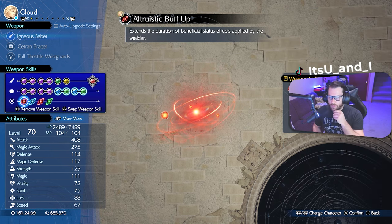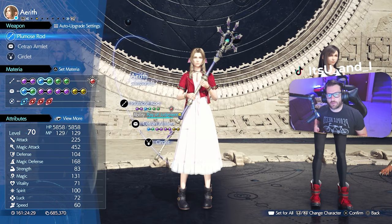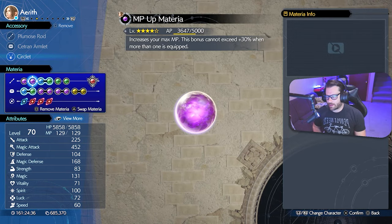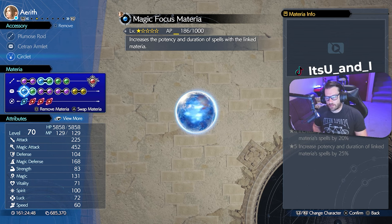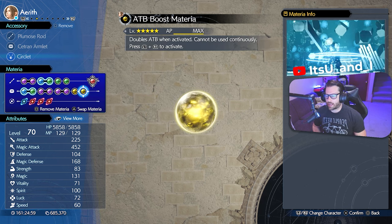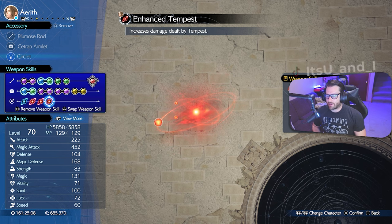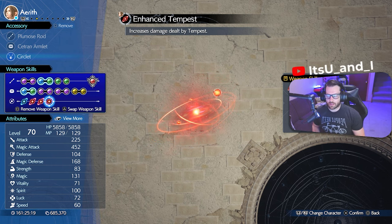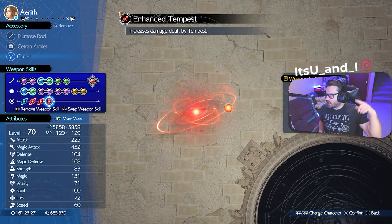For weapon skills we have Altruistic Buff, Max HP +200, Unrelenting Punisher, and Limit Gauge Stagger. That's it for Cloud. For Aerith we have the Plumose Rod, Cetrin Armlet, and Circlet. For materia: HP Up, MP Up, Magic Efficiency with Healing, Revival, Barrier, Phoenix as her summon, Magic Focus with Lightning and Wind, Beard Up, Vitality Up, First Strike, Steadfast Block, Prayer, and ATB Boost. Weapon skills: Max HP +200, Enduring Ward, Ward Shift Mastery, Enhanced Tempest. We'll do a breakdown of Barret and Red's build for their boss fight later.